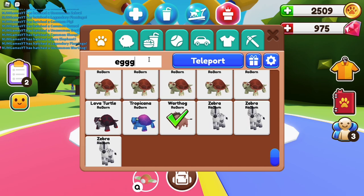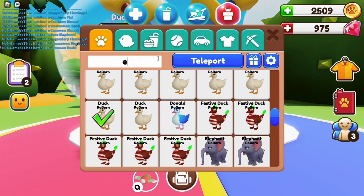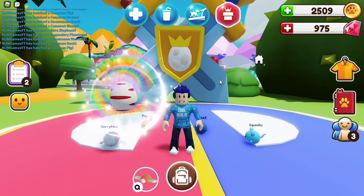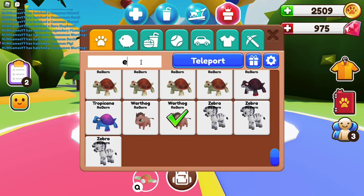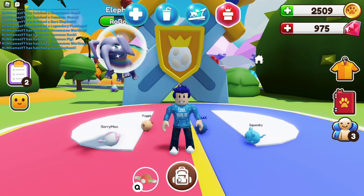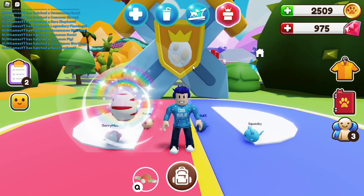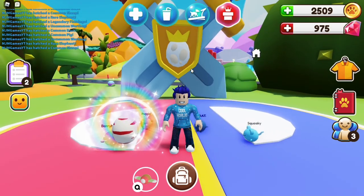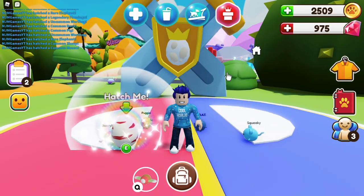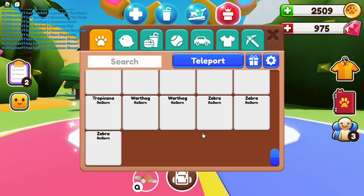Let's see if we can get any more. I can't believe it — I've got two legendary flamingos! I've got a duck. Can I have another Warthog? A pig. We're down to our last few eggs. Yes, we've got another Warthog! Can we get any more? An elephant — that's still pretty good. Down to our last egg: a sheep, then a mouse, then a sheep. So we did get the Warthog pet — we got two! I'm happy with that.